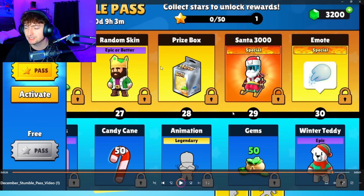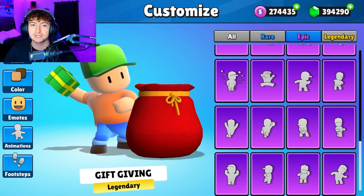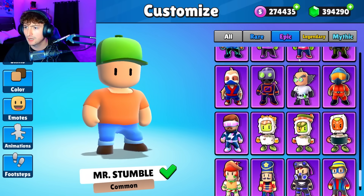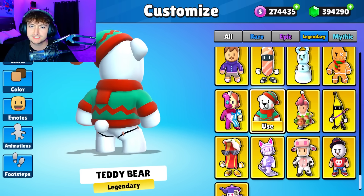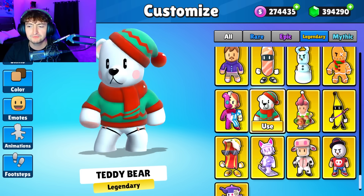We do have the Santa 3000 for the special skin, the shivering animation, and the snowball emote with the winter teddy — I'll show all three of these right now. Out of all of these, low-key the Winter Teddy is cooler than the Santa 3000 in my opinion, just based off what I'm actually going to use. The Winter Teddy definitely is more my vibe.